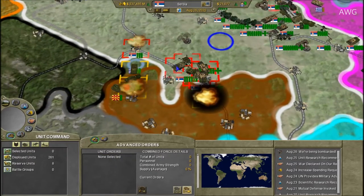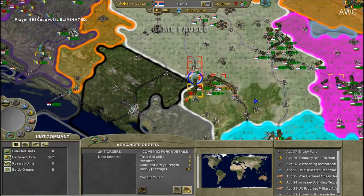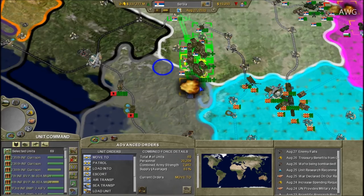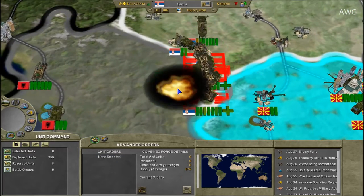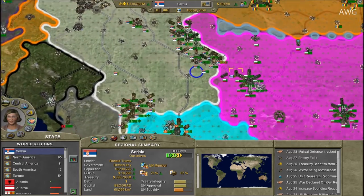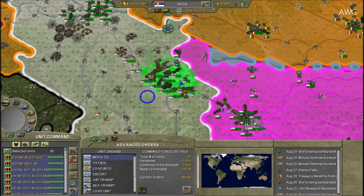There we go — we got Kosovo! Macedonia might join this war soon. We also got some Greek units trapped. Some of them are trying to come through Albania as well. It's a sloppy start, I'll admit that. I might also have to declare war on Bulgaria so I can start invading Greece more directly.